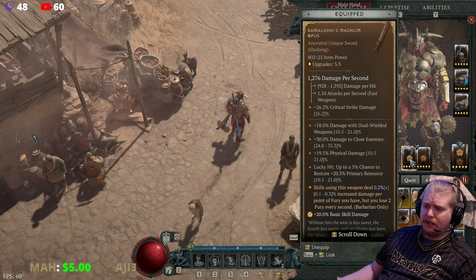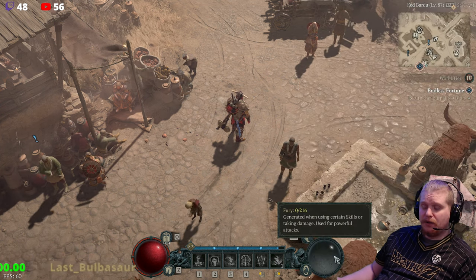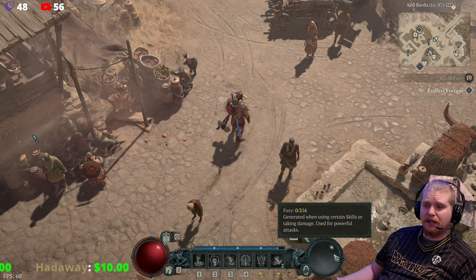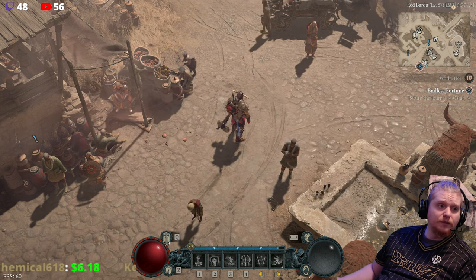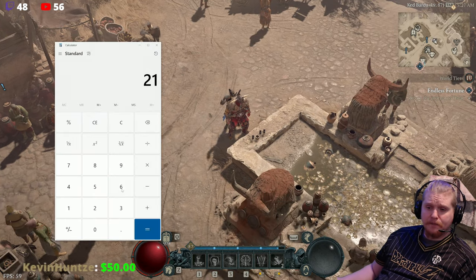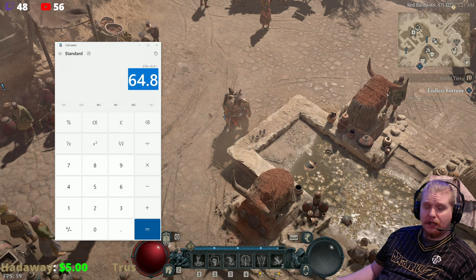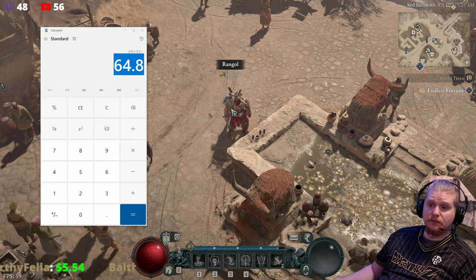If we multiply that out — let's say we had a 0.3 modifier — our fury right now is 216 and we can get that up a little bit higher. But let's see what we'd get with what we currently have. 216 times 0.3 is 64.8% additional damage, which is actually a lot.